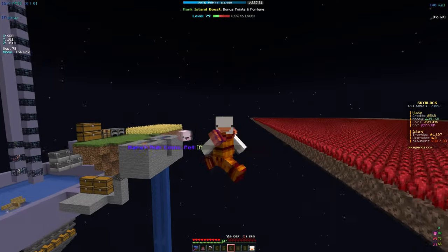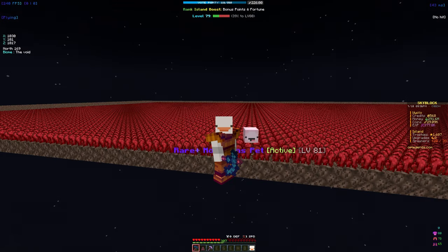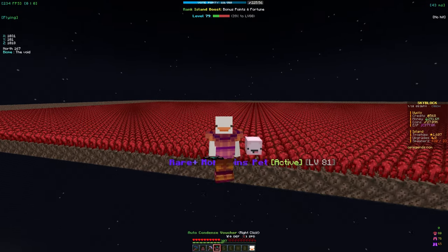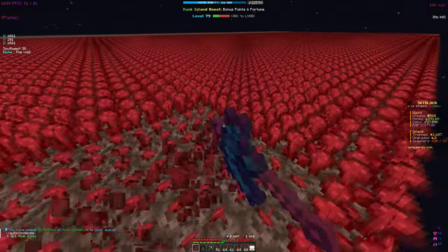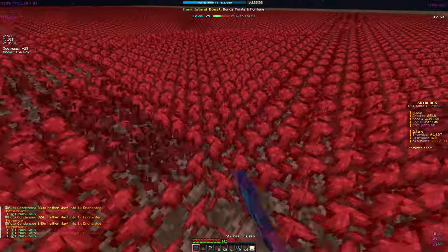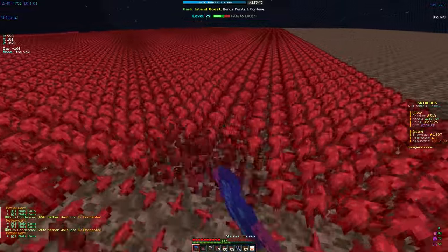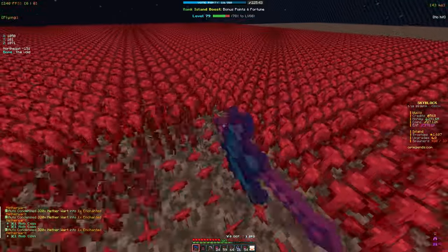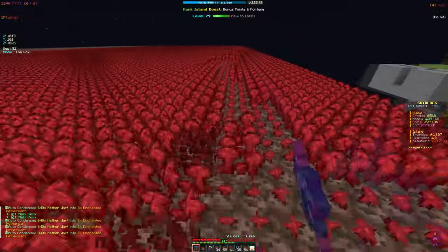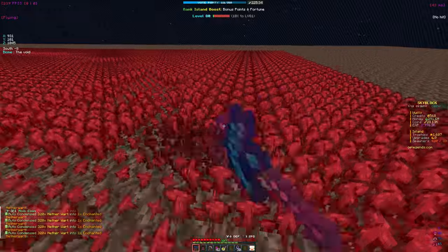We're definitely gonna take all the mob coins because those help us with auto condense vouchers and island upgrades. I'm going to buy an auto condense voucher. So boom, let's claim it — now if we just mine it will auto condense for us. Once we do get a better sickle or a better hoe with some farming fortune, we're going to be making so much money from nether wart. I'm almost at about 32 enchanted nether wart, so it's really good. You really do want to get an auto condense voucher when farming nether wart.